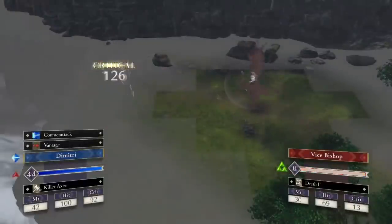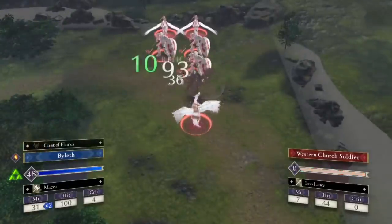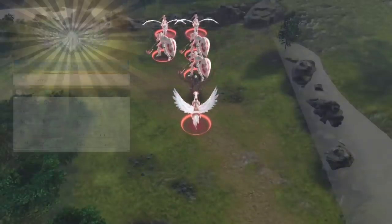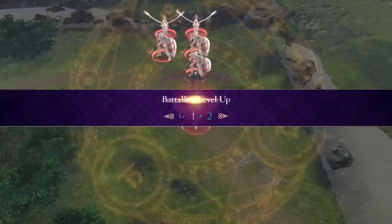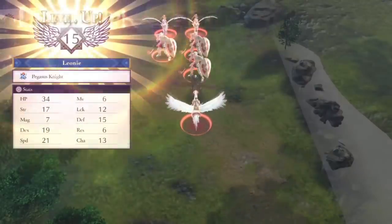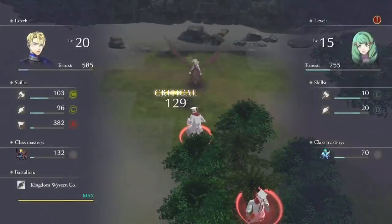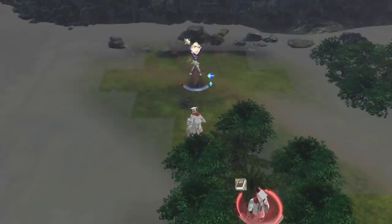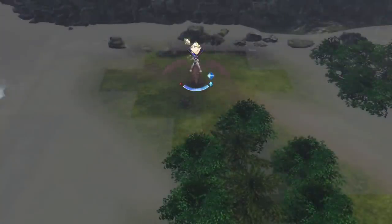Dimitri is going to take care of the top left corner of the map. He has Battalion Vantage Wrath, so he just OKOs pretty much everything he faces with ease — it doesn't really matter what weapon he uses. So we gave him the Killer Axe Plus to train his axe rank. There's going to be a period of time where Dimitri cannot train axe rank or any rank at all because he's going to be annoyed at us, so that's why we have him train axes whenever possible. Byleth is doing a couple of other interesting things — she's training Leone as an Adjutant so she can reach level 17 before timeskip and qualify for Paladin, which is very convenient.